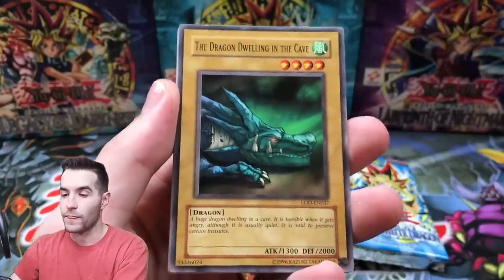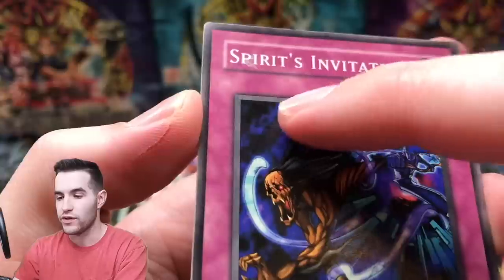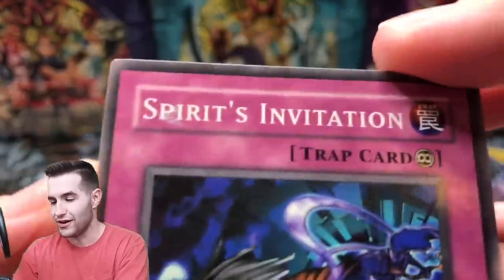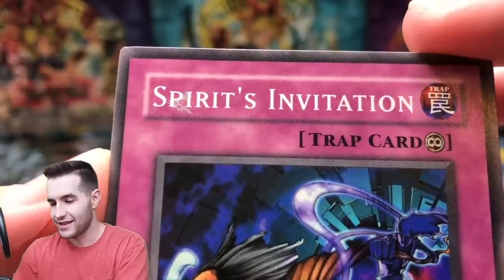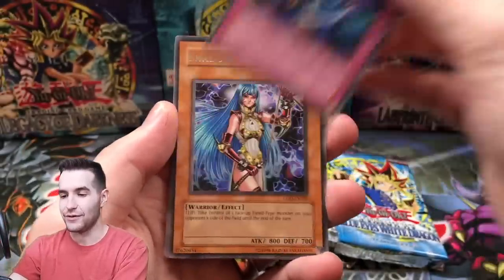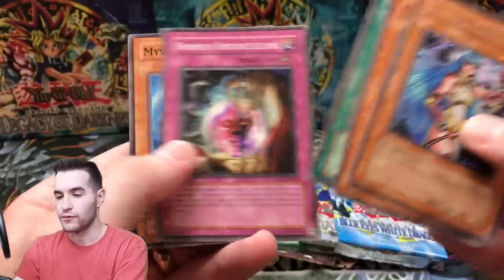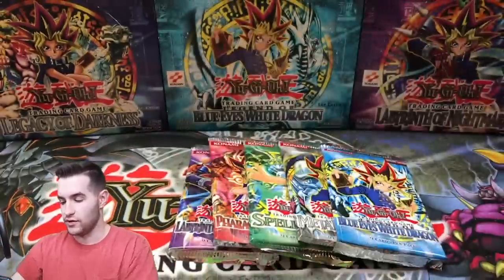So here we go. Nutrient Z, Warrior Degrephor, The Dragon Dwelling in the Cave. Spirit's Invitation with some junk on the card — that's really strange, I don't know what that is. And then a Shadow Tamer Rare. We got a Cave Dragon, Heart of Clear Water, Ominous Fortune Telling, and Mysterious Guard.